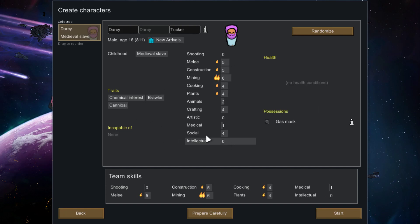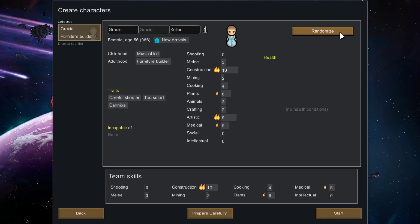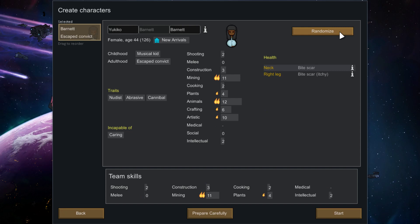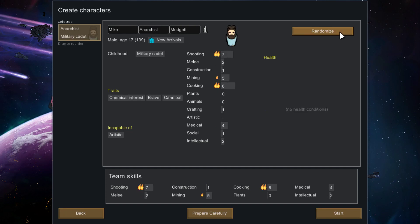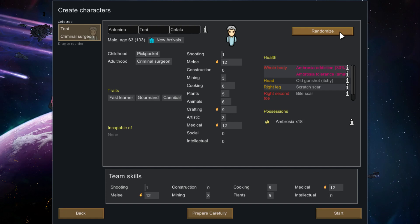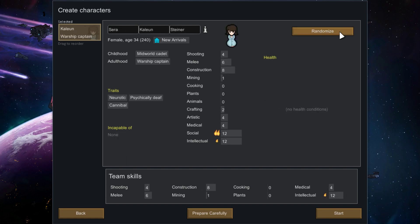Construction, brawler — 16 years old, cannibal, possesses a gas mask and beard at 16 years old? That's something unexpected! Okay, construction one — not one... nope, thank you. Construction 8, melee 6, shooting 4, cooking, plants — okay, that might be a good character.